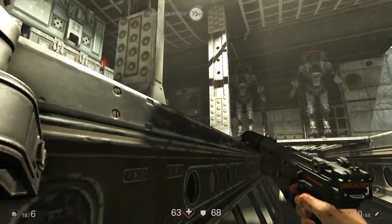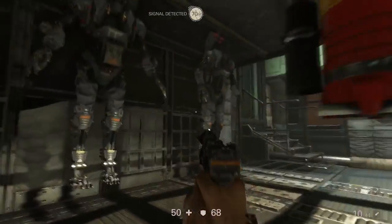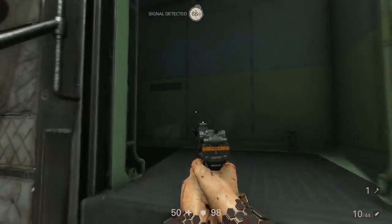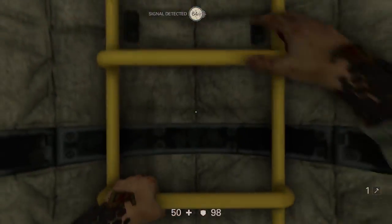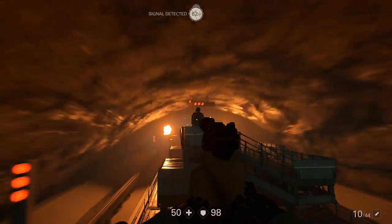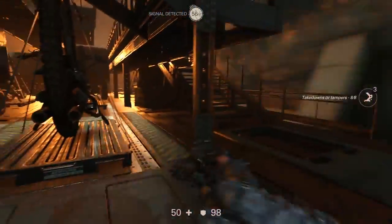Now we're jumping ahead to a train connected to this military bunker. This is one of the bigger combat sequences we played. You're going to notice right off the bat — if you played the first game — that signal detected at the top of your screen. There's a mechanic where commanders will turn on the alarm and call in reinforcements, but if you can take them out before anyone's notified, you're in good shape.